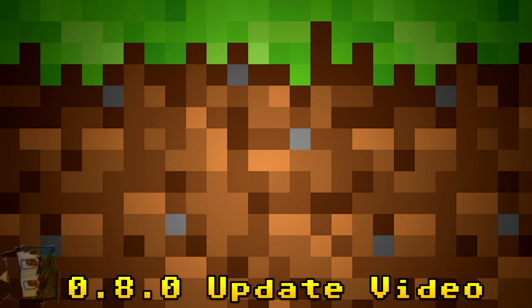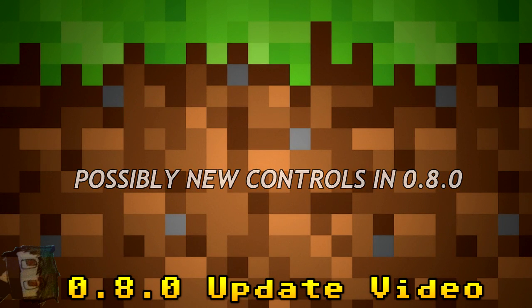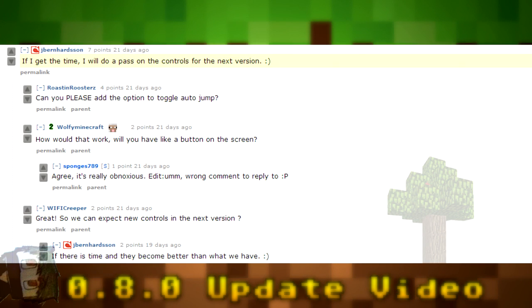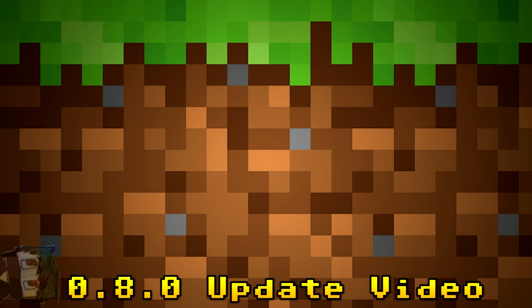There might also be new controls in 0.8.0 allowing sneaking and sprinting. Many think it would work by double-tapping forward to run and double-tapping back to sneak. Johan said 'if I get the time, I'll do a pass on the controls for the next version,' and if the new controls turn out better, he'll add them with possible sprint and sneak features.